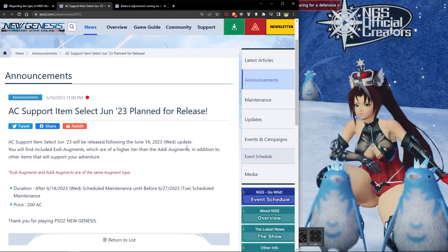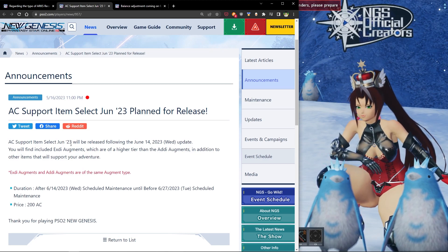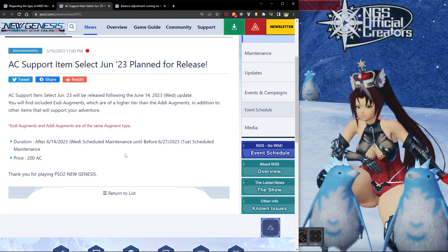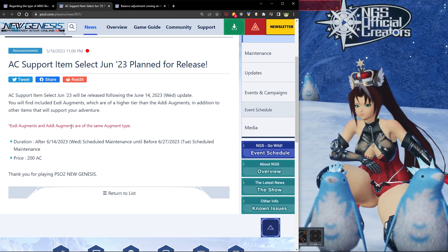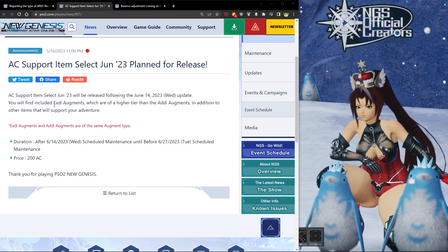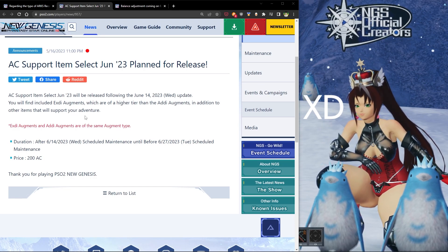It might even get a little higher than 4% — we'll see. Keep in mind we're probably getting completely new gear coming June 7th, if not June 14th, because we're going to be fighting new Starless enemies. A lot of the gear we have right now is going to become pretty dated. I wouldn't go crazy spending money on gear right now. If you have any of the old Addy augment capsules, these new ones are probably going to replace them and the old ones will be dated — so it'd be a good time to sell them. I also found it funny these are named EXDI — like XD, the smiley face. So we're totally getting XD augments.